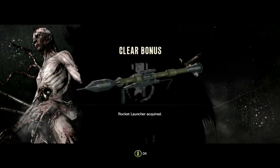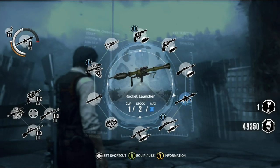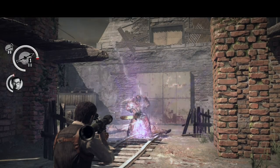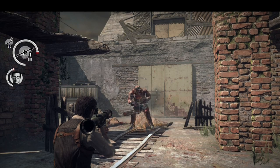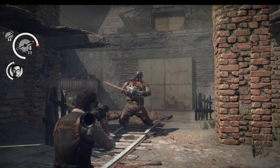Next up is the rocket launcher, unlocked right along with the machine gun after completing the game once. As you would expect of a rocket launcher, this thing does devastating damage. The downside is that the rocket launcher has a limited amount of shots, and once they're gone, they're gone for good. There is nowhere in the game to pick up extra ammo, and you don't get more after completing the game.